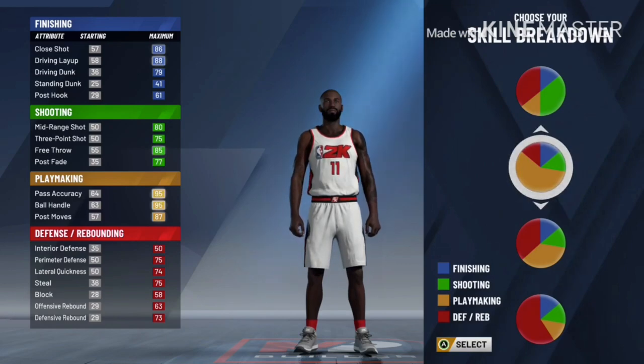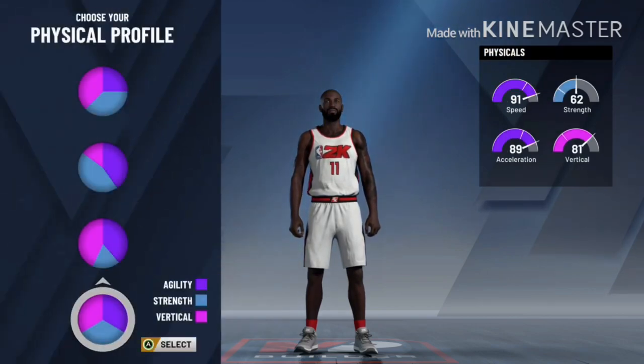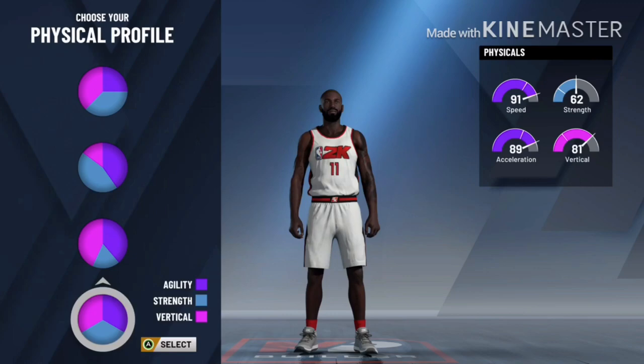First off, pick the Playmaker pie chart because you want as many Playmaking badges as possible, and I'm going to get you as many as you need to run this build effectively. For the physical pie chart, go with the one that's even on all ends — you get a nice balanced speed, vertical, but you also get strength, which you're going to need on the defensive end.